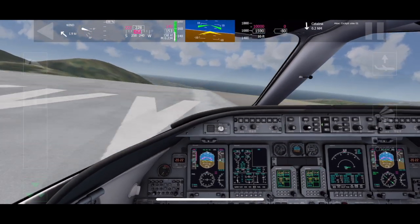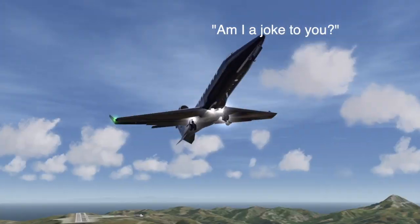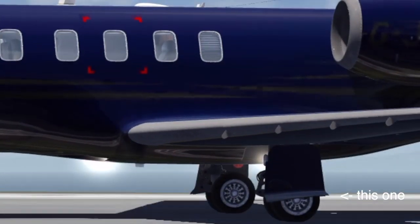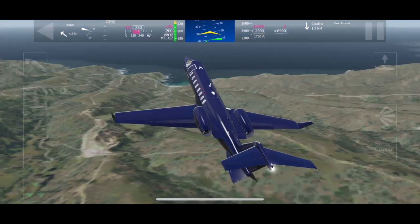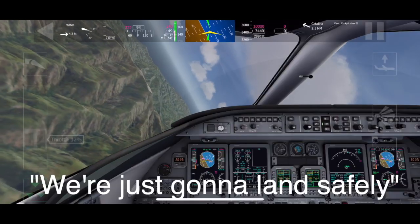Oh no, what happened? Oh no! I actually broke the nose gear and this one as well. Let's take a look at how I broke it. Boom. Now we have to land this plane apparently - emergency landing. We're just going to land safely.